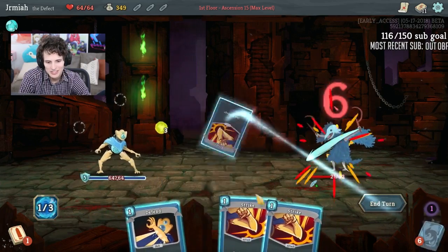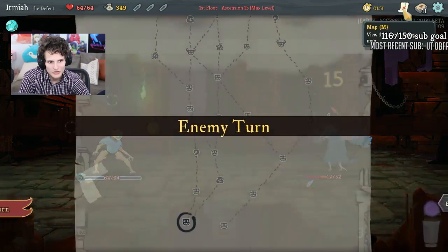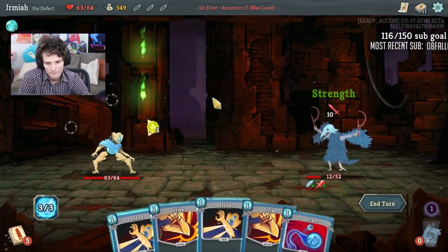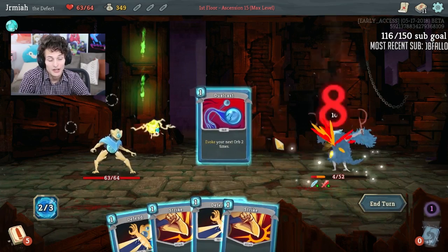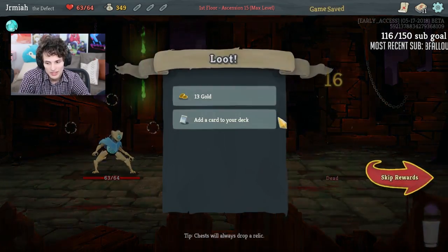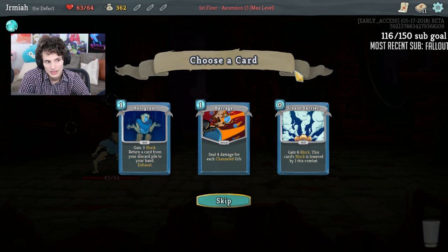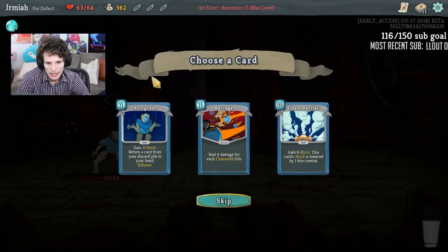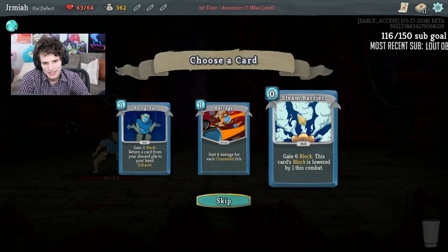It could be a crazy relic, or a crazy power or skill. We're going against the Guardian, so you want consistent defense. I think the last run I had could have beaten the Guardian because I had a weaken, hologram, steam barrier, barrage, and 16 barrier.